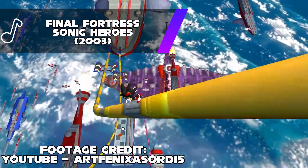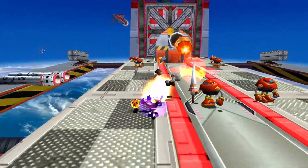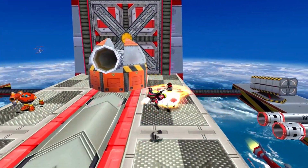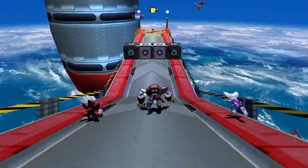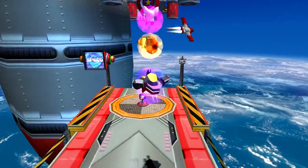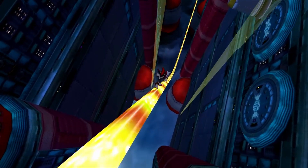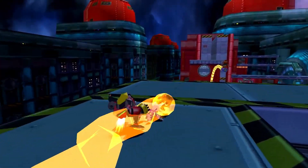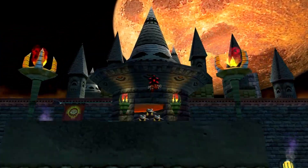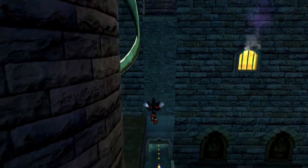Coming in hot from Heroes is going to be Egg Fleet slash Final Fortress. Now, I know what I just said about levels with a lot of rails, but this one isn't quite as focused on them as Final Rush, Rail Canyon, or Sky Rail. Not only that, but this is probably the second most popular level from Heroes behind Seaside Hill, and it's one that's been requested for a comeback for quite some time. It also probably fits the tone of Shadow Generations better than most other stages from Heroes. You could even have more of those cool moments where you use Chaos Control to platform on incoming missiles or cannonballs. I did originally consider Hang Castle slash Mystic Mansion, but figured it was a little too campy and isn't as significant to the plot of Heroes.